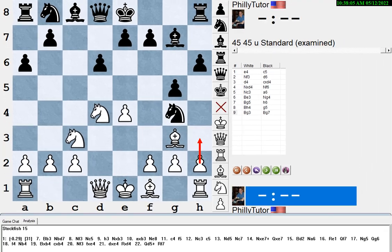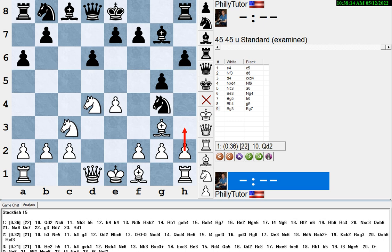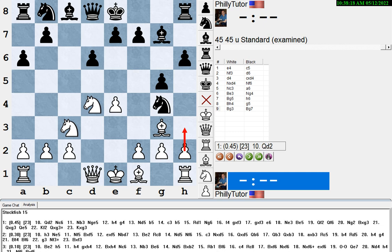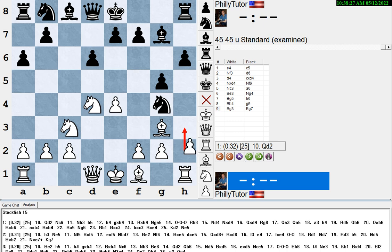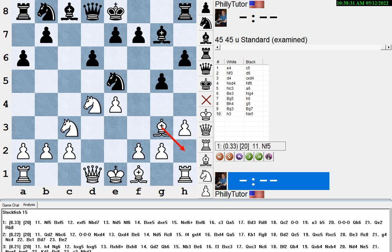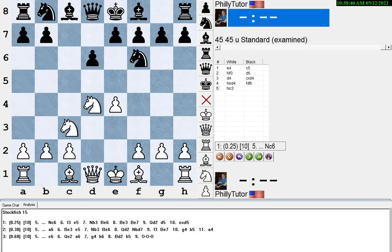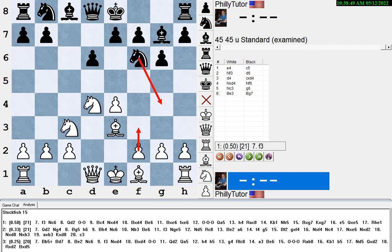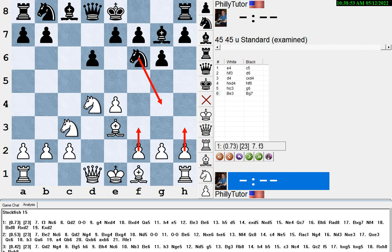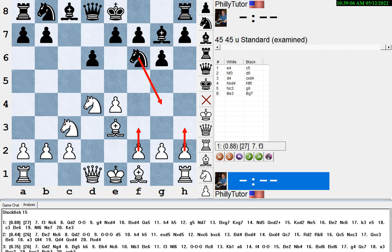Now h3 becomes a reasonable move — to drive the knight away. Stockfish says h3 is fighting for number one, going back and forth between first and second. So h3 is very reasonable here: there's a piece on g4 on your side of the board, you could get a free move, and it also gives the bishop a place to go later in the game. The whole point is that there are lots of positions where you want a bishop on e3 and you need to stop knight g4 — in the Dragon you do it with f3, but in other openings you might do it with h3, and it's not to prevent a bishop pin.